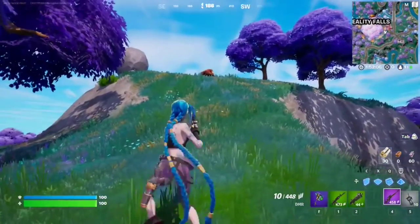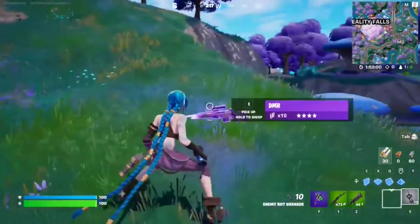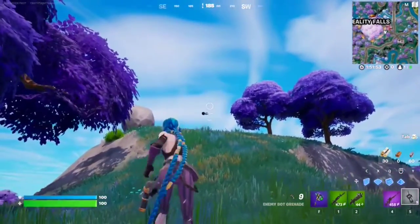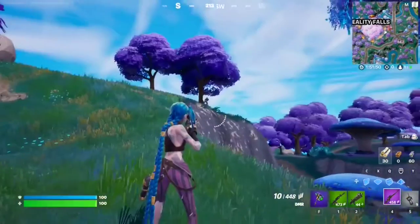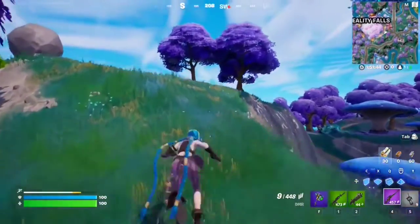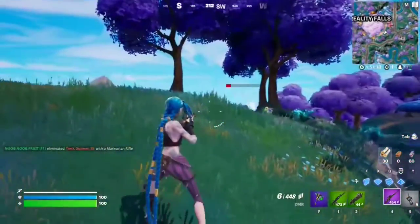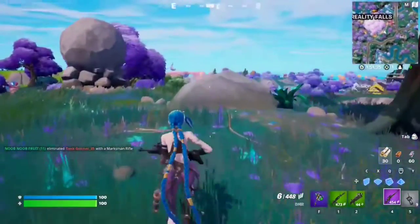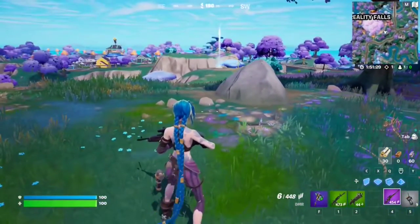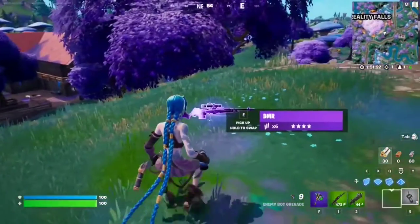For this Week 1 seasonal quest, you have to deal 200 damage to an opponent with a DMR. These are the DMR weapons — it's basically a sniper rifle that uses light ammo. Just grab one, find yourself an opponent, and deal damage to them. The DMR does a lot of damage, especially for headshots, so 200 damage shouldn't be too hard. Maybe upgrade it at an upgrade bench. Just deal 200 damage to any opponent and that should be the quest.